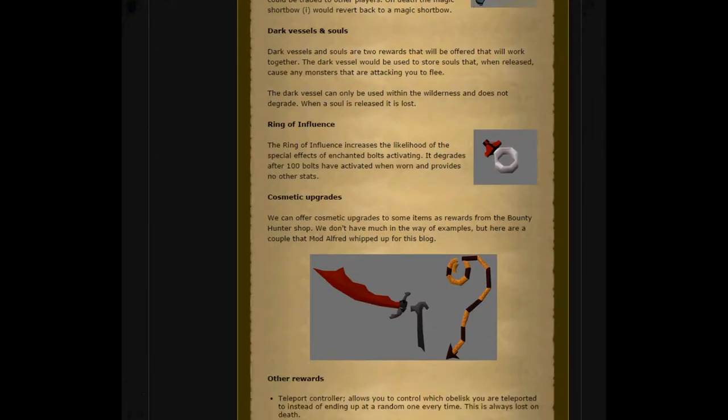Next, the Dark Vessels and Souls. Dark Vessels and Souls are two rewards that will work together. The Dark Vessel will be used to store souls that, when released, cause any monsters that are attacking you to flee. The Dark Vessel can only be used in the Wilderness and does not degrade. When a soul is released, it is lost. The Ring of Influence increases the likelihood of special effects on Enchanted Bolts activating. It degrades after 100 bolts have activated when worn and provides no other stats.